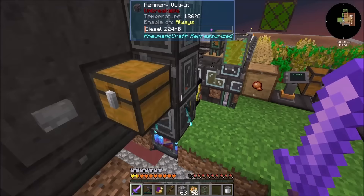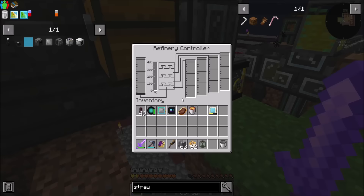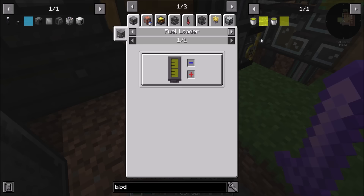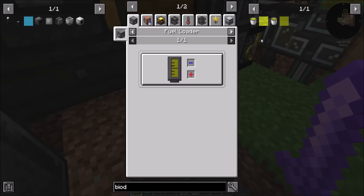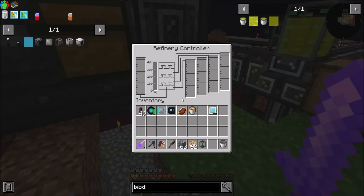So that works. Not terrible. It's gonna get hotter. Let's remind ourselves that biodiesel for liquid burning gives me 20 minutes of superheated. And I think superheated is it — you don't get any better than that. So I don't need to use better fuels for that; that's just gonna be the tops.